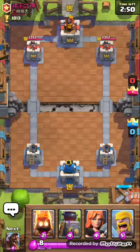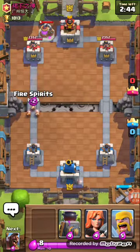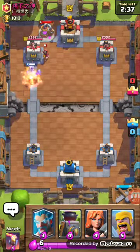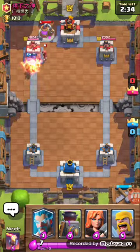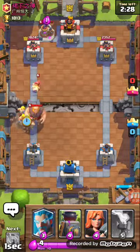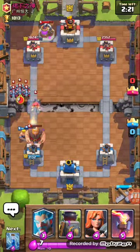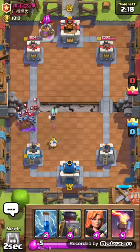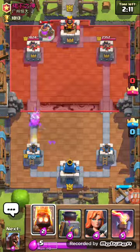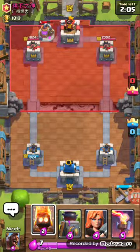Unless you have Hog Rider and Fire Spirits, I generally like to start playing defense. In this case, he started with an elixir collector, so we'll go ahead and have a little push. He has Wizard over here. Unfortunately, we do not have a zap, so wasn't able to use it. He goes with the barb, which I knew he was going to do that. Hopefully the giant's gonna get a few hits. We're going to use the zap in conjunction to stop that rush, and after that big push, we're still ahead.